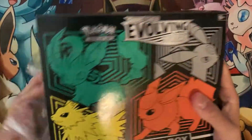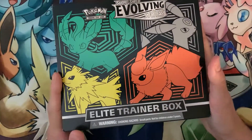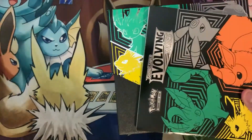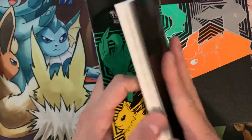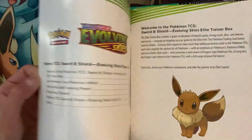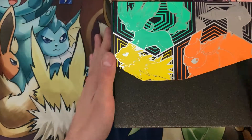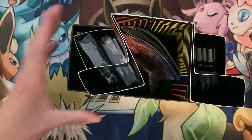I like the art on here for the Eevee evolutions. I do have the other one — I don't actually remember what it looks like but I do have it. This shows what you can get from the set. Beautiful looking art right there.